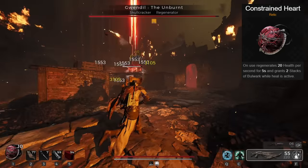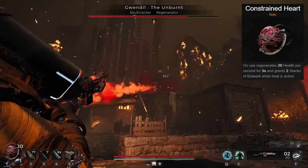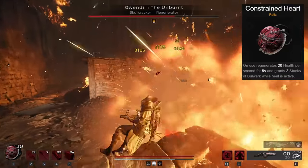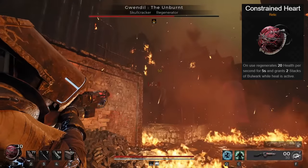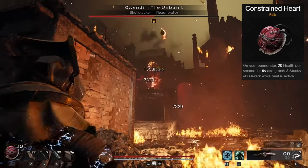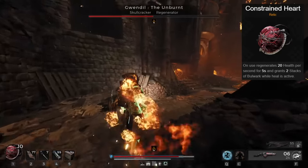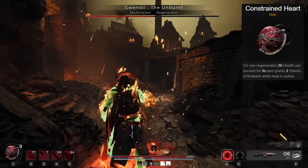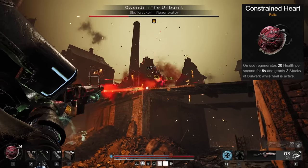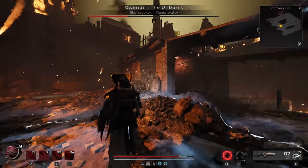For your relic, you want the Constrained Heart. There are other options for more mod regen, but you honestly don't need them, and I found the better healing from this relic to be the perfect option. This will heal you for 5 seconds, and during that time you also gain 2 stacks of Bulwark. This means you can actually heal through attacks if you have the Archon bubble going and just took the relic. Since Archon makes any relic grant mod power back, you can slowly take your relics throughout the battle to gain healing, defense, and mod power all at the same time.